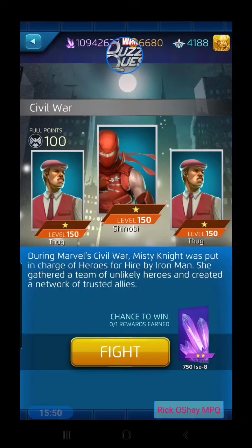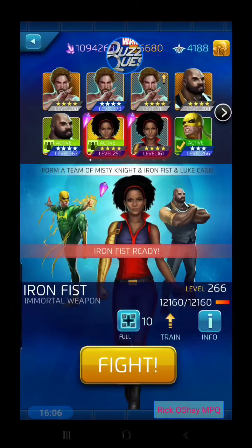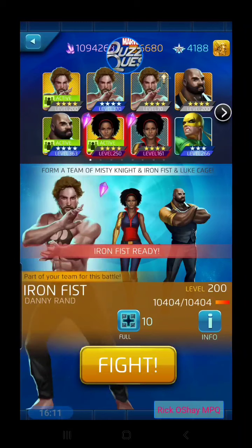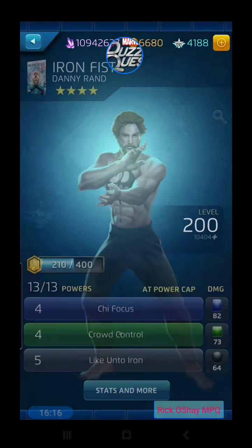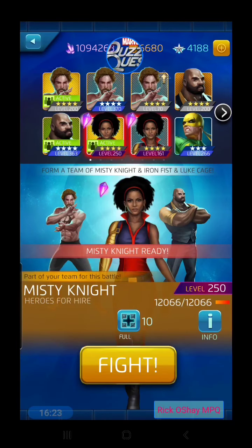During Marvel Civil War, Misty Knight was put in charge of Heroes for Hire by Iron Man. She gathered a team of unlikely heroes and created a network of trusted allies. We get to play this battle with some of the Defenders. We already played with our three-star Iron Fist, so let's get the system-provided four-star Iron Fist — he's boosted to 445. Not bad.